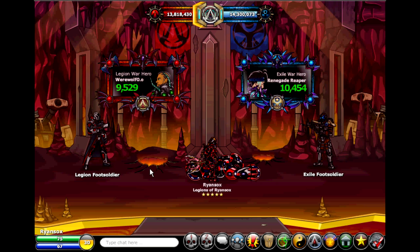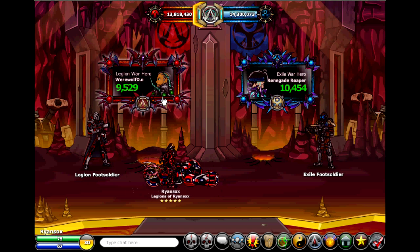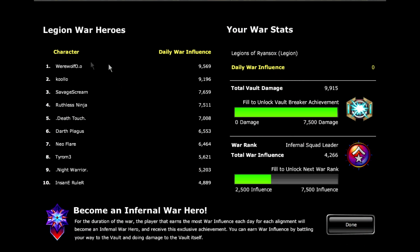Also on Monday I posted a tutorial on the Epic Duel war and all the different things involved. Here is the daily leaderboard — right now Werewolf O.O is in the lead with almost 10,000 daily war influence. It'll say what faction you're in and which side you're on. For the Legion, I haven't played much, but my total vault damage is 10,000, and I got the Vault Breaker achievement and the war rank.